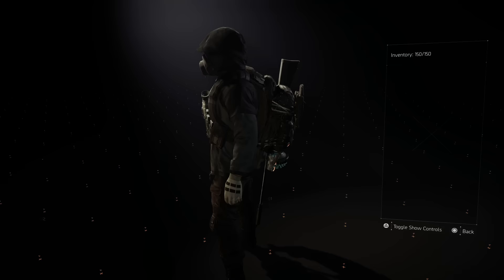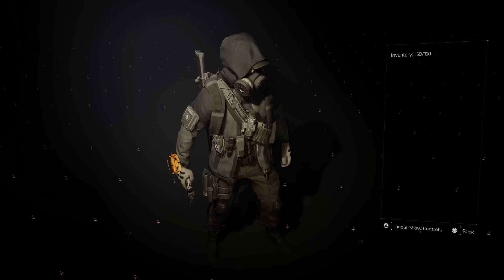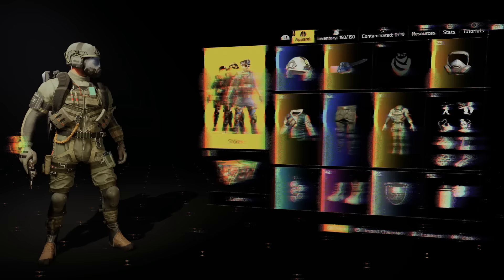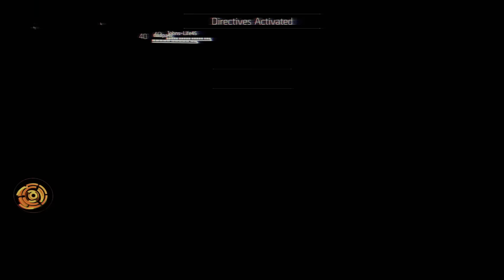I wish it had some camel pants like in the old render, but overall it's cool. The one thing that throws it off is Aaron Keener had a side strap across his chest, but on the backpack you can see the straps from the backpack, so it kind of throws off the outfit. That's just how it goes because you have to show the backpack in The Division 2. You can see it's 1180 credits in the store.